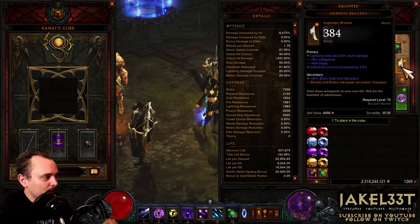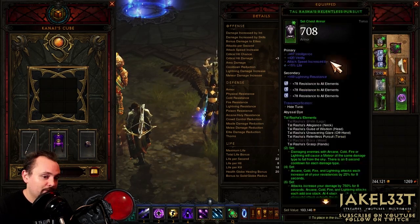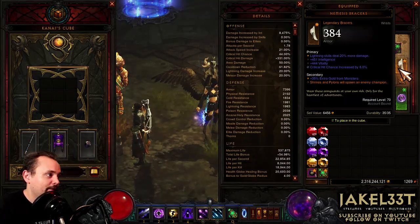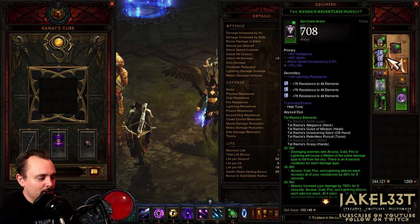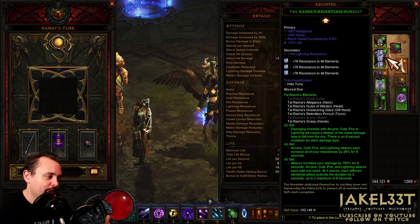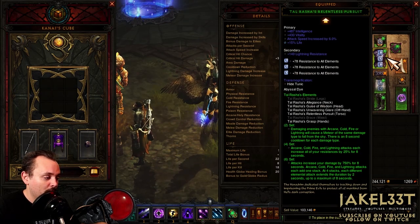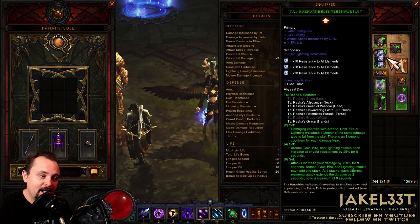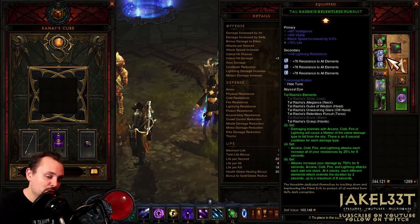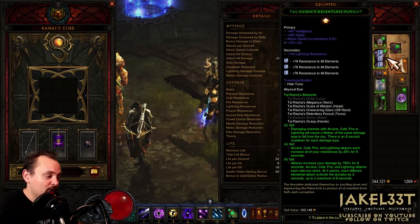Manald Heal is actually going to proc off of Paralysis and extend our lightning damage. Obsidian Ring of the Zodiac is going to help reduce the cooldown for Archon form whenever we use a resource-spending attack. We also want to use Nemesis Bracers, which is going to generate Elites or Champions off of Pylons and also help proc Manald Heal. We also need to have lightning skill damage on this item. Next, we have our six-piece set bonus for Tal Rasha's, and what we want it for is to create Tal Rasha's stacks when we cast four individual elemental abilities, which gives us 750% damage for eight seconds.